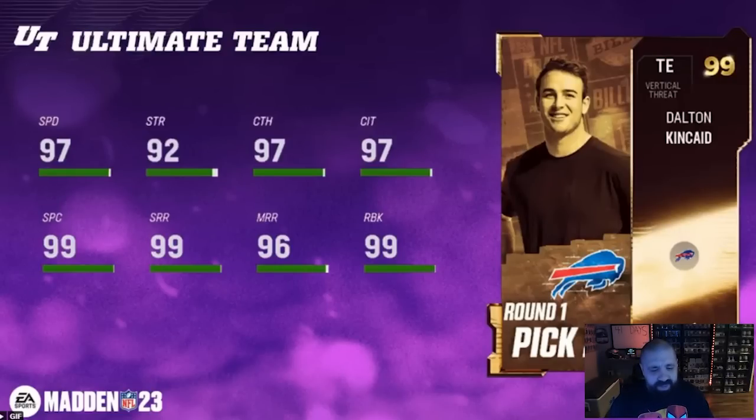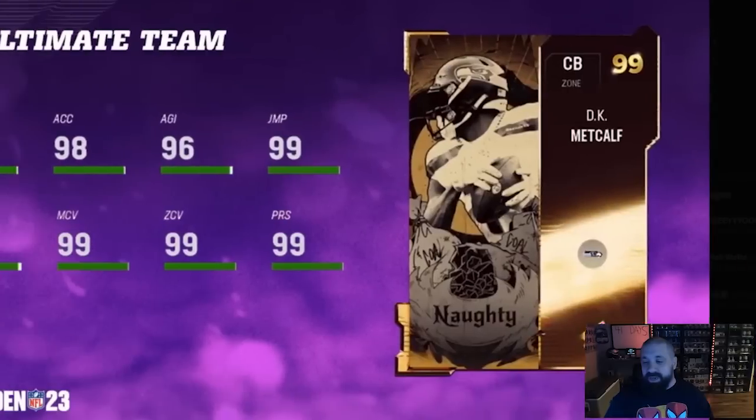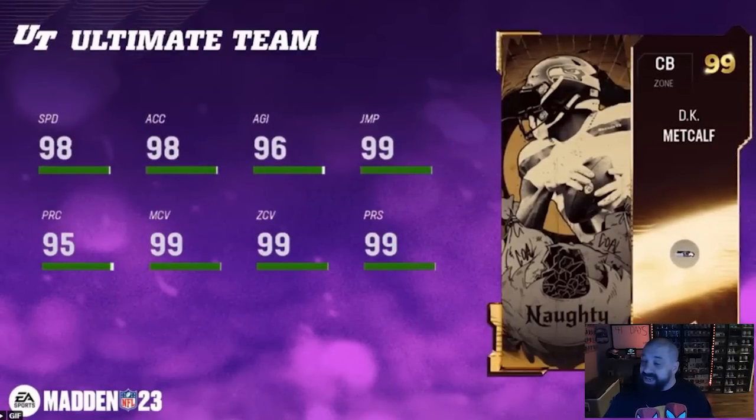Dalton Kincaid, a rookie for the Bills — Bills Mafia got themselves a Golden Ticket. 97 speed, 99 run block, short route running 99, mid-route 96. I'd have liked to see those two flip, but not a bad card. He gets 99 run block, making him a very versatile tight end — good receiving the ball and holding down the run game.